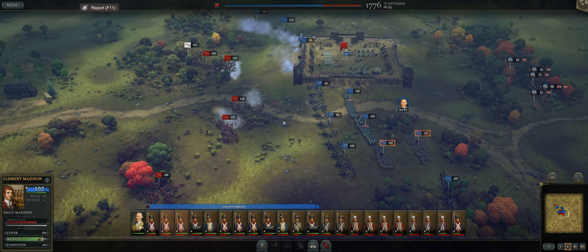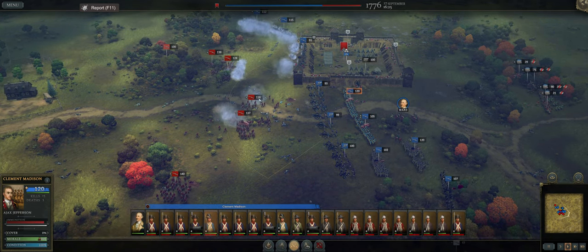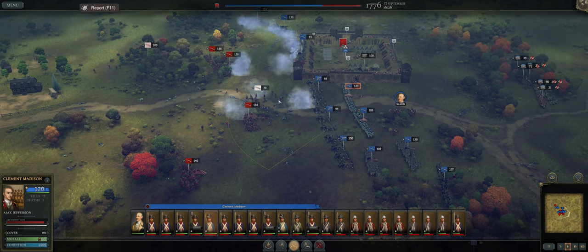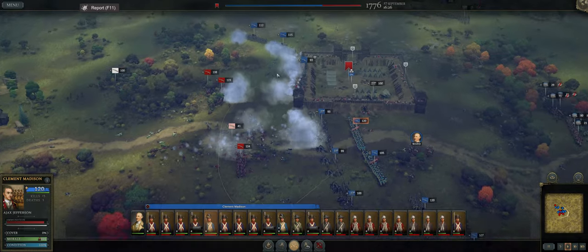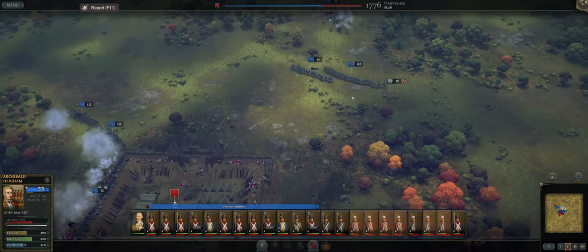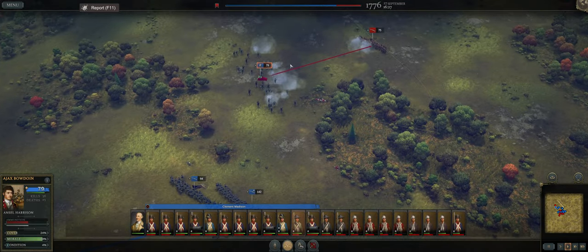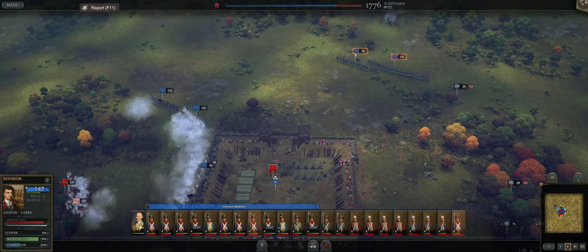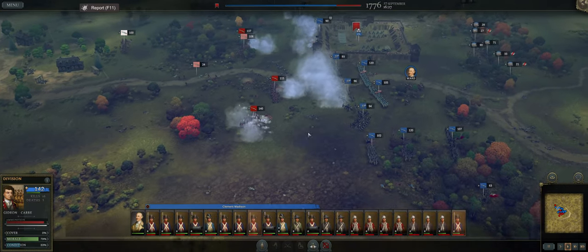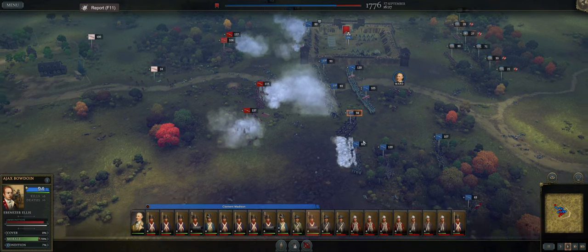I don't know if they're going to charge. We should get some canister rounds off — looks like they are about to charge. Those guys decided that last canister round was a little bit too much for them, which I don't blame them whatsoever. We'll place our prisoners over there — we'll find a place in Portsmouth for them because that's where all of our prisoners seem to go. That actually became a little bit more interesting because of the British reinforcements.